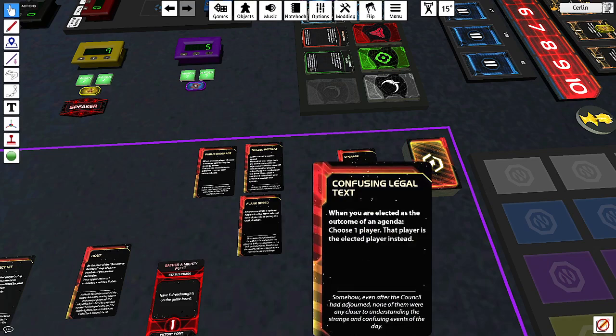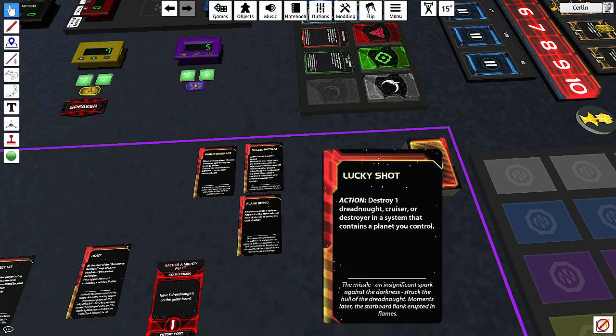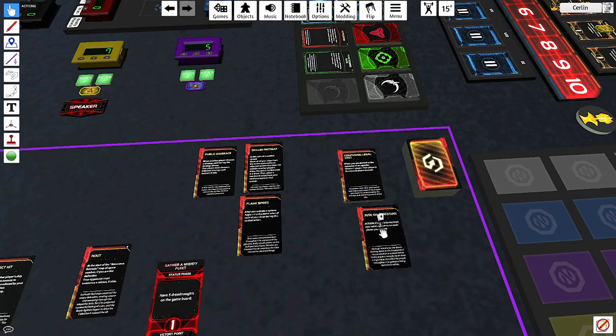There's one agenda card where if you are elected as the outcome, you can choose another player to be elected instead — useful if an agenda would hurt you. 'Lucky Shot': destroy a dreadnought, cruiser, or destroyer in a system that contains a planet you control. It's hard to use because they have to be in space above your planet with no fleet present — basically a failed invasion or a ship just sitting there. The flavor text says a missile struck a dreadnought and erupted its flank in flames.